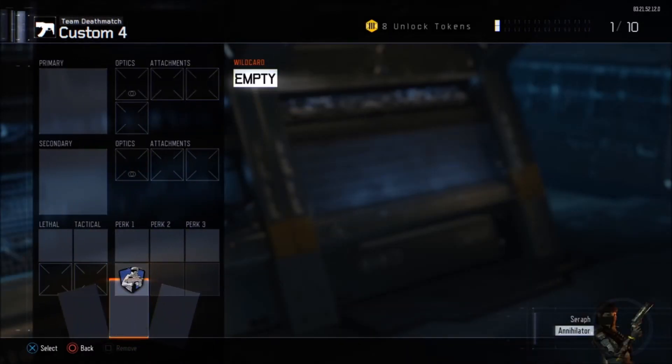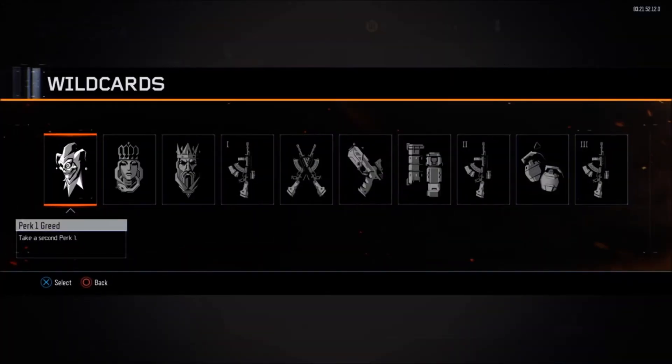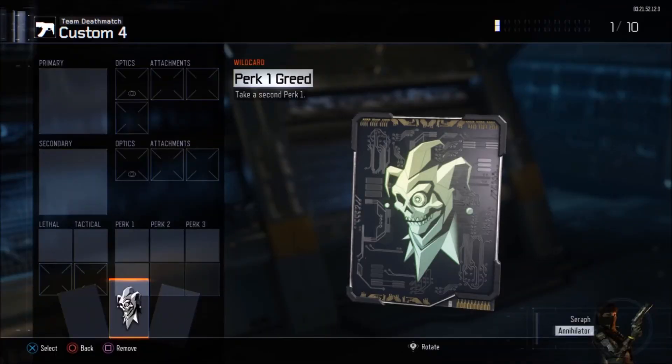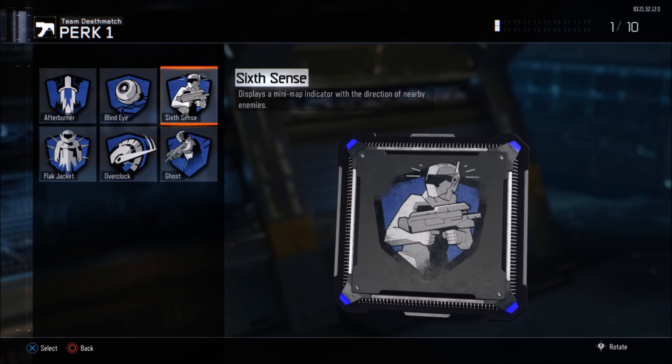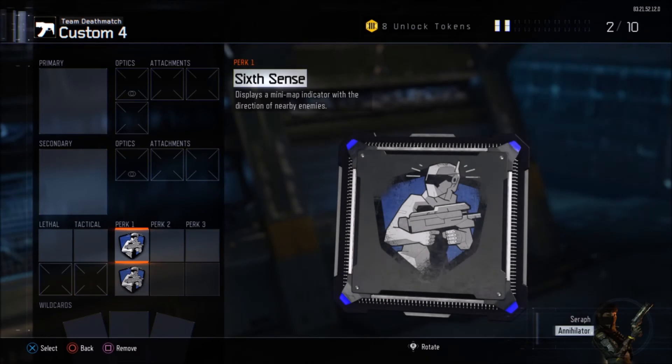Now I go down to wild cards and he takes me back to custom games. I hit X on wild cards, then X again on Perk One Greed — it gives it back to me. Now I go to the top row of Perk One Greed, hit X, hover over Six Sense, and he takes me back to multiplayer public match screen. I hit X — and now, as you can see on screen, we have two Six Sense!